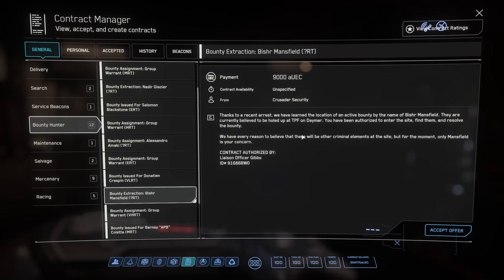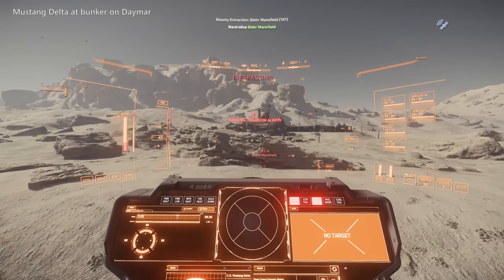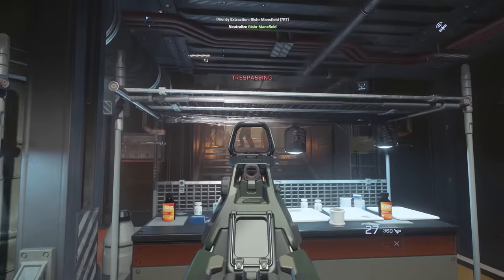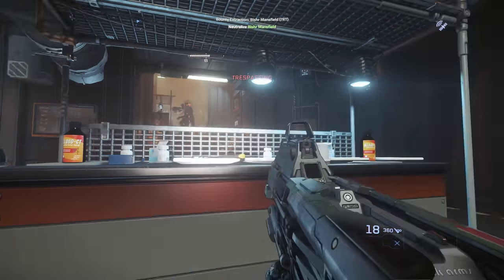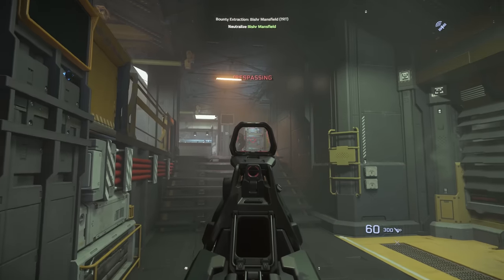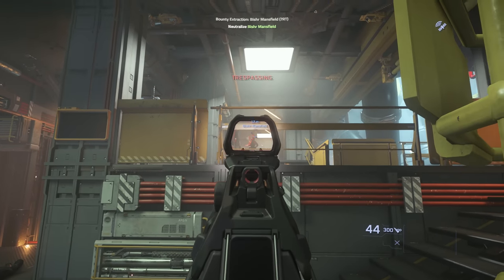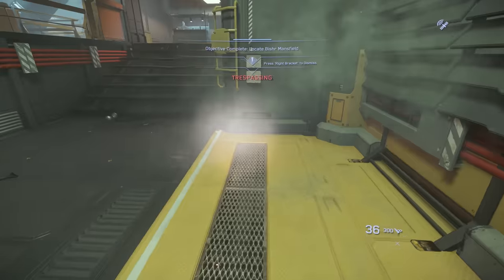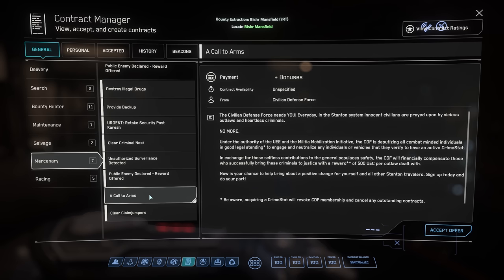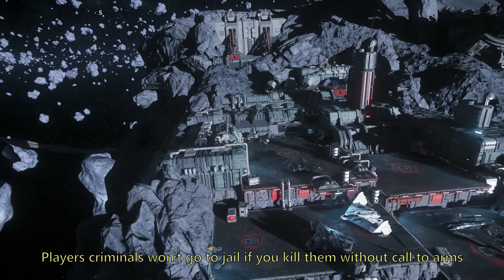There are also bounties with a question mark in their difficulty level. These are ground target bounties, typically in underground bunkers, requiring you to fly to a location and get out of your ship for FPS gameplay. They're not too profitable for the time spent, and people will typically do mercenary missions, also known as bunkers, if they want FPS, since those pay a lot better. Lastly, whenever you're doing any type of bounties, remember to grab the mercenary contract mission, Call to Arms, which gives you a bonus 500 alpha UEC per criminal that you kill, and also sends any player criminals you kill to jail.